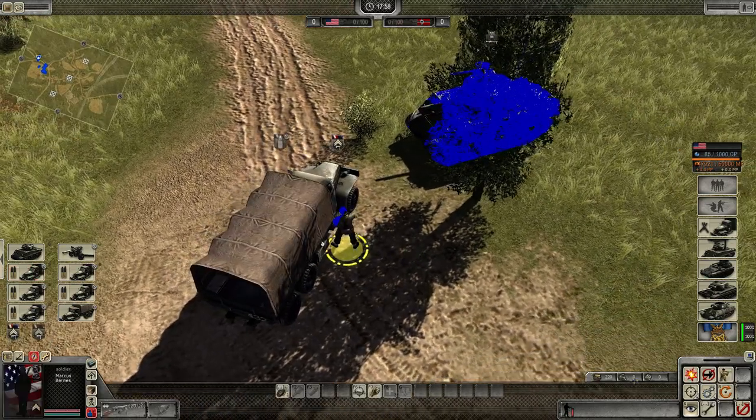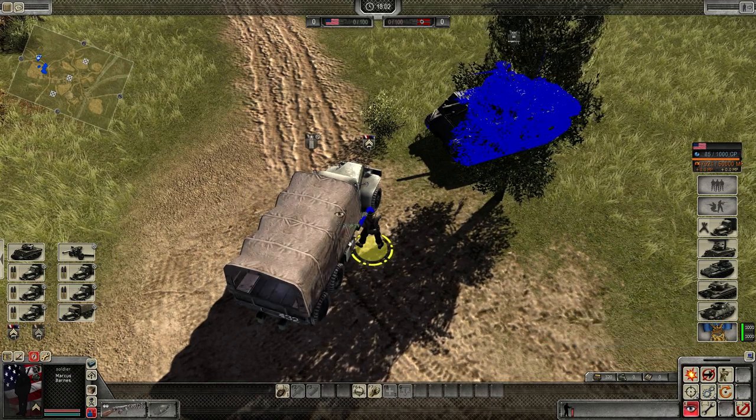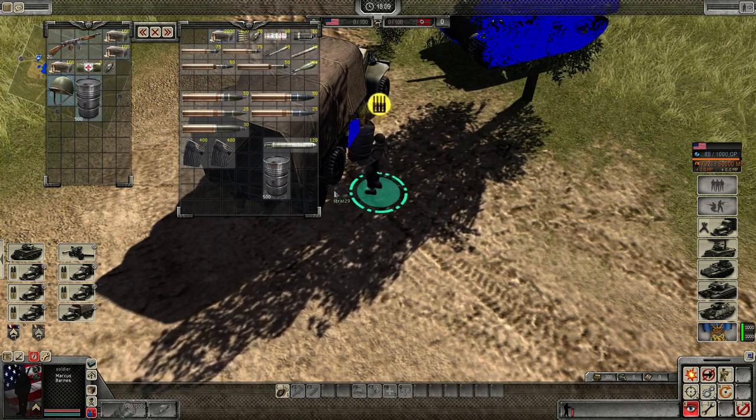Click on him. Press X, or the examine key. Then click on the heavy ammunition truck. You can see there's a barrel here — right click. This will take one of the barrels.